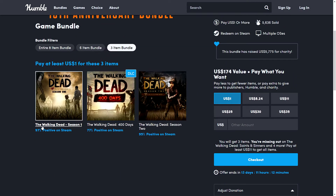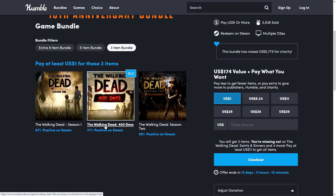$1 gets you Walking Dead Season 1, the full season — five episodes. You get the 400 Days DLC, which was a one-off episode after the end of Season 1. And then you get the entire second season as well, which is another five episodes. So all of this for just $1. All of these are Steam keys as well.